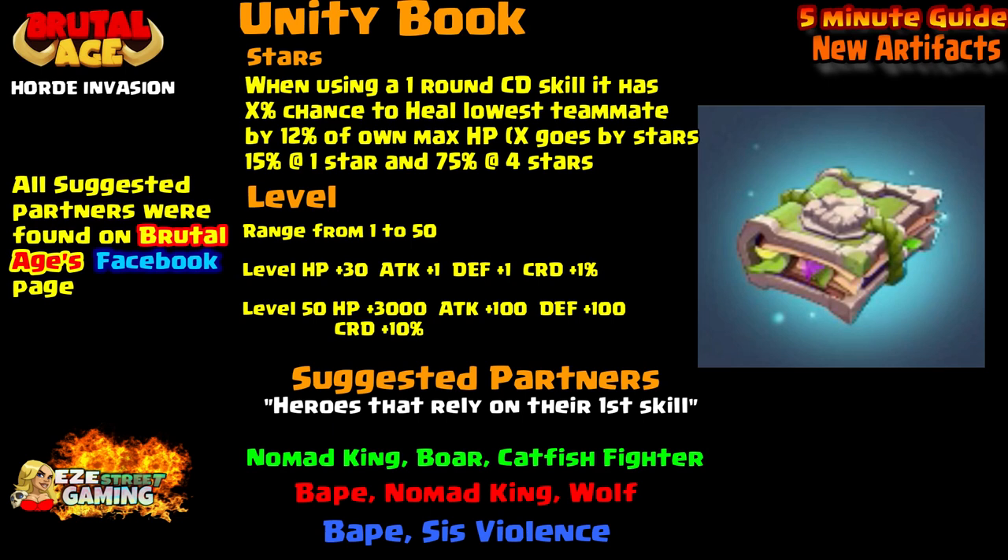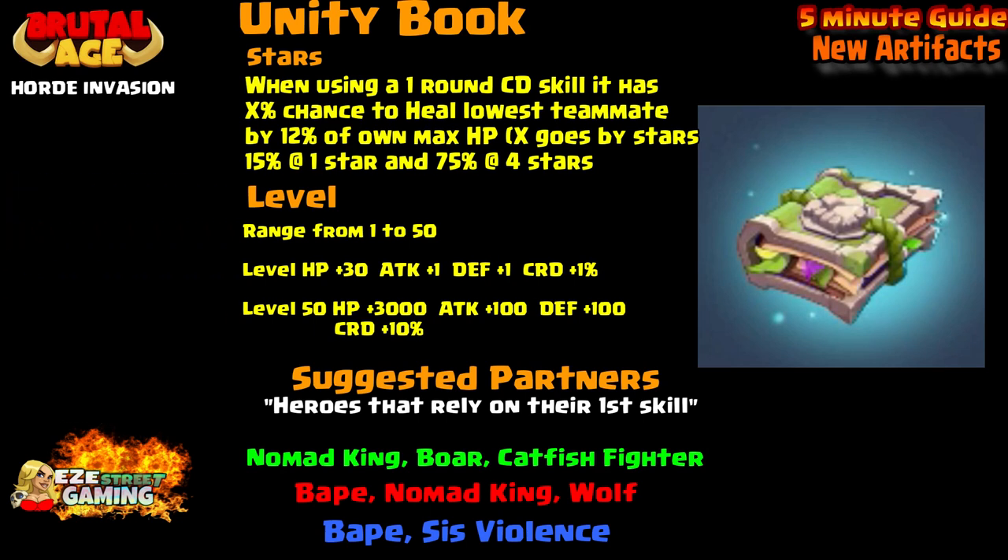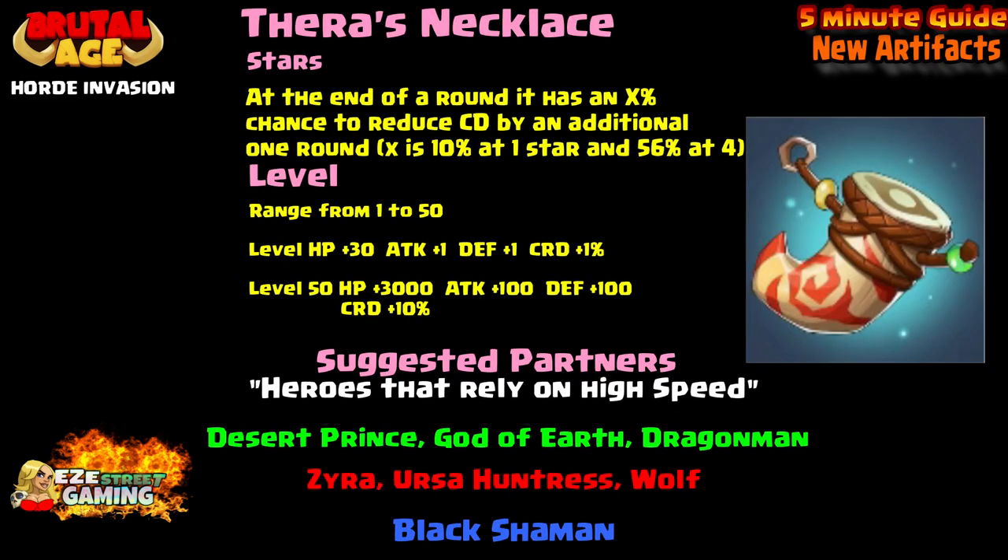For the Unity Book — stars: when using a one-round CD skill, it has an X% chance to heal the lowest teammate by 12% of their own max hit points. X starts at 15% for one star and goes up to 75% for four stars. Levels range from 1 to 50: at level 1, hit points are +30, attack +1, defense +1, critical rate damage +1; at level 50 it's +3,000 hit points, +100 attack, +100 defense, +10% critical rate. Check the Facebook post to see the full list of compatible heroes.